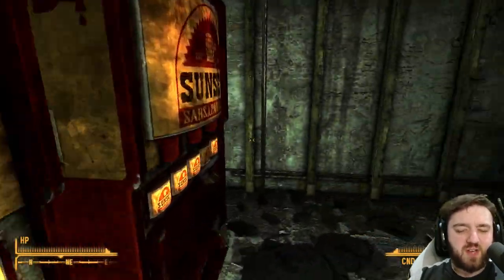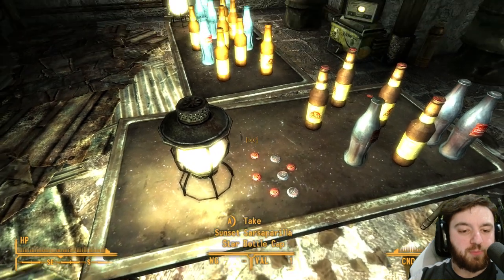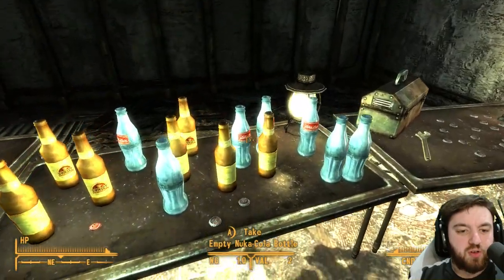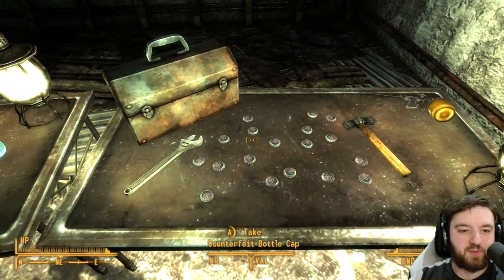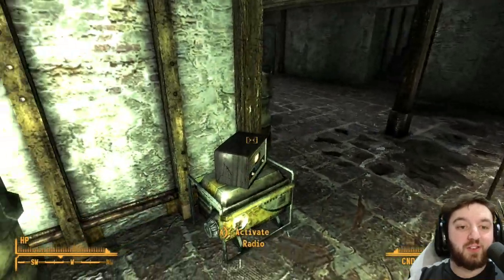A few machines, vending machines. What was going on here? A few star bottle caps — there are actually three of them on the table — and a few Nuka Colas, a few empty ones. And there are bottle caps. Counterfeit bottle caps, mind you. They're worth nothing, they weigh nothing, and there's 18 of them.